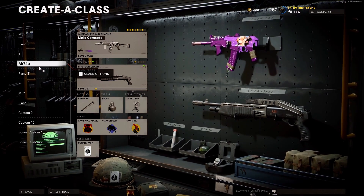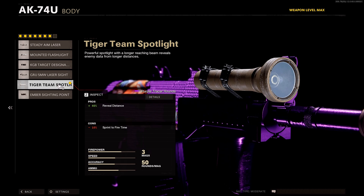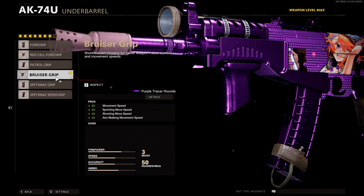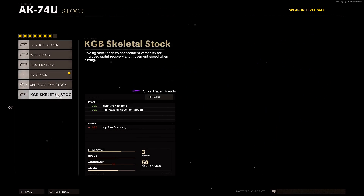I made the best class setup I could possibly find and I'm gonna give it to y'all. We got the Speed Knives compensator, the 10.3 Task Force barrel, the targeting spotlight — or you can run steady aim laser if you want higher hip-fire accuracy for point blanks. The bruiser grip is just the best grip in my opinion because it has no cons, and even though it's only three percent, that three percent takes you a long way.